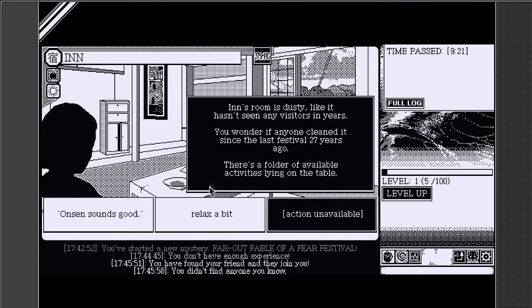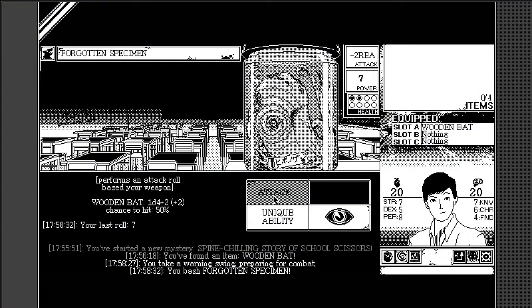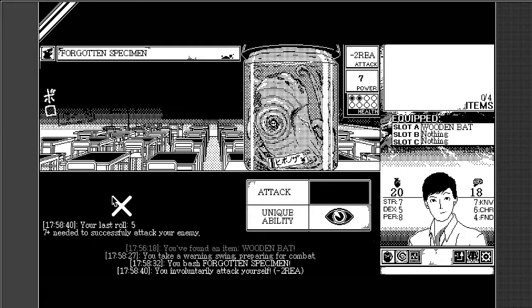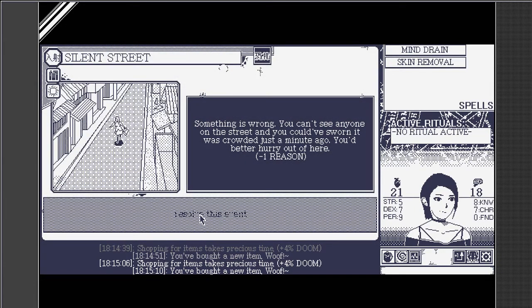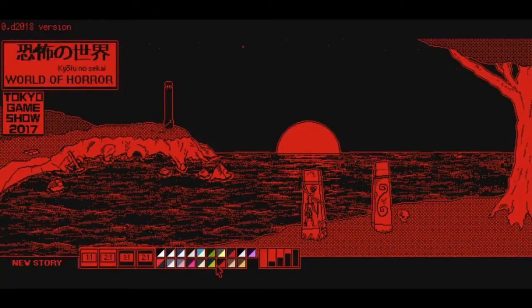Tasks could be buying an item, investigating an area, talking to someone, or getting into a fight with a monster. Monster fights use a dice system where you roll over a certain damage threshold to attack, but you can sacrifice sanity to give yourself better odds. The demo works as a good vertical slice of the game, and I'm excited to see how it progresses. I really dig the aesthetic, especially since you can play the game in Virtual Boy mode.